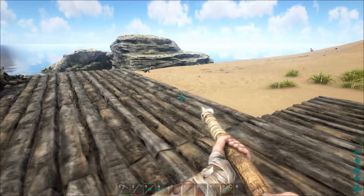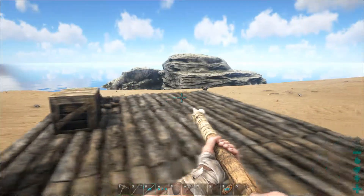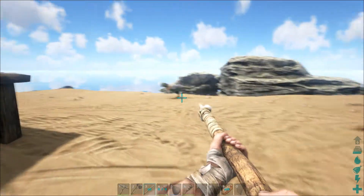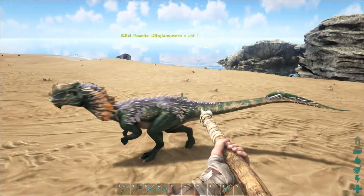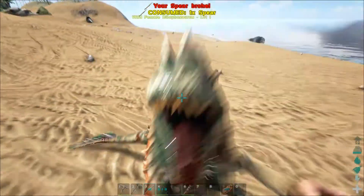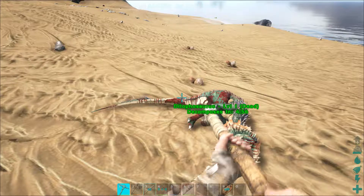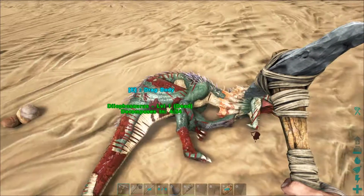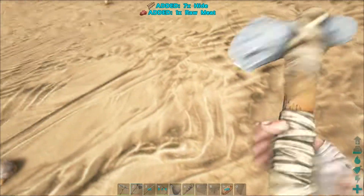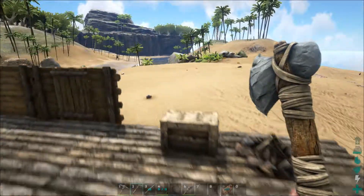Welcome back to another ARK episode. Last time we were trying to build a house. We've got this guy skulking right here — I'm gonna go kill him real quick. Took him a while to notice we were there. Let's get some hide out of this thing — seven hide. It's not nearly as much as I was hoping, but we'll deal with it.